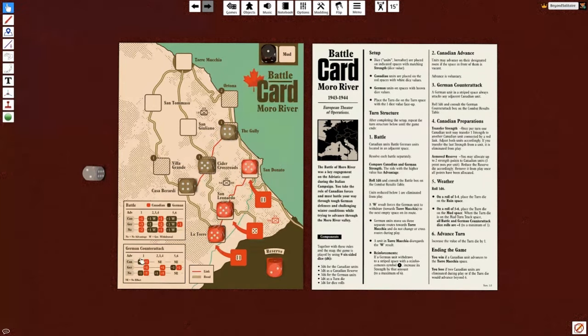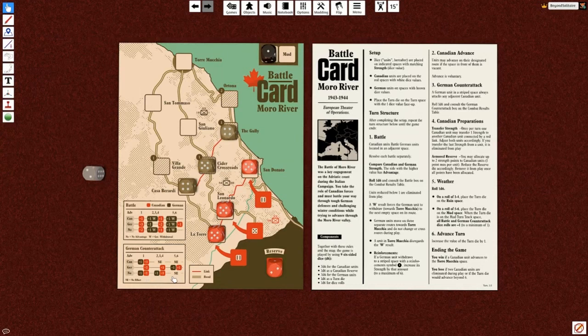Here's my German counterattack chart. The Canadian advantage space means generally nothing will happen unless we roll a one. The even space could be minus one, minus one, or if we roll really well, no effect. We rolled a two — we lose one but so will they. Then we roll a three for the other German counterattack — and that's no effect because the Canadians have an advantage. German counterattack is over.